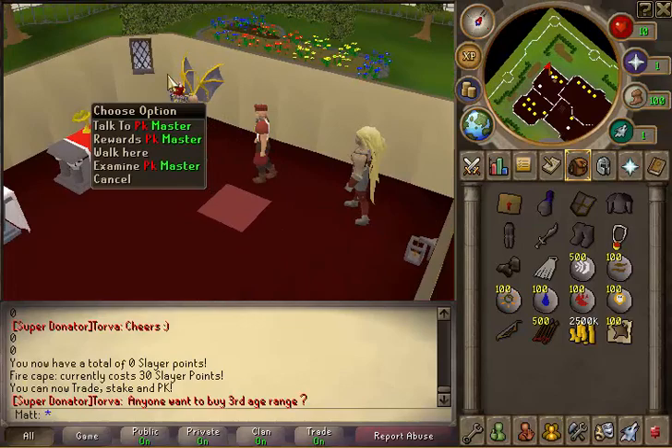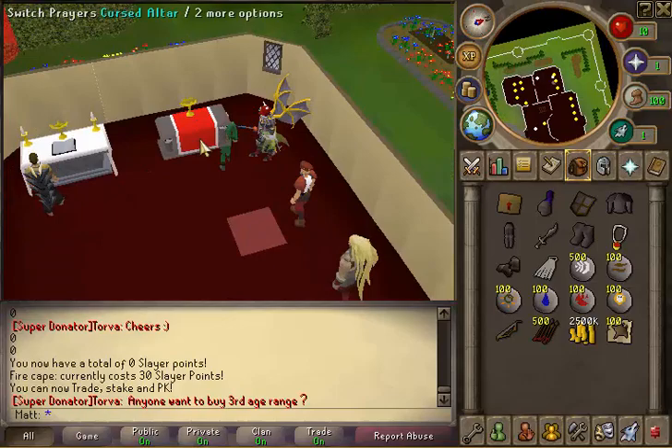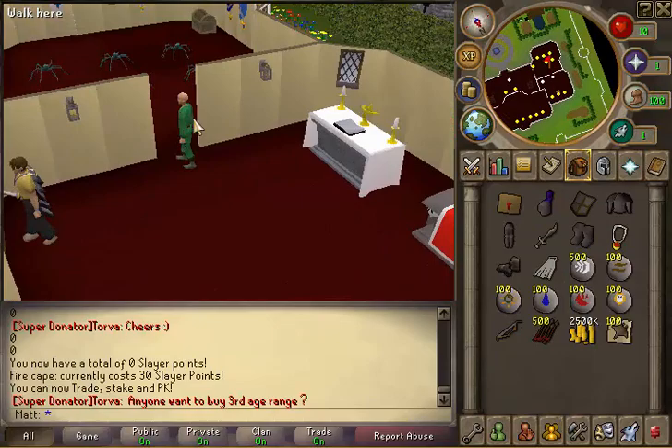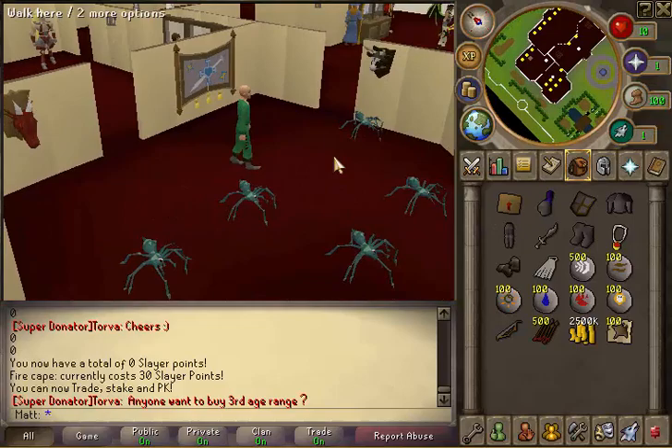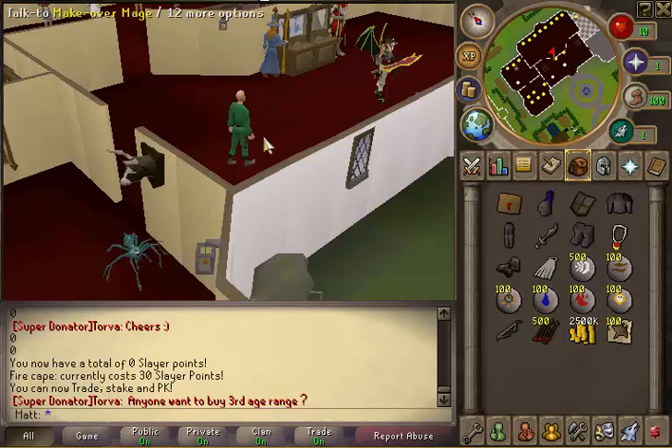There's the PVP master where you can sell artifacts and spend PK points — buy venge runes, barrage runes, and random stuff. That's where you can get curses and use bones on the altar as well as switch your spell books. Over here is where you kill these enemies — same deal as the monkeys except these drop crystal keys, which you can use on that chest over there for some good stuff.